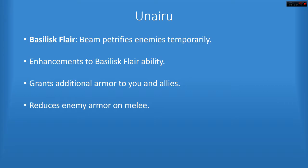The active ability is the skill in use. For example, your ability for this one is Basilisk Flare — you have a beam that petrifies enemies, and maybe there's some kind of ability that makes your enemies explode. That would be an active ability. Something passive would be like an ability that grants you and your allies an additional 20% armor, or something that runs for the rest of the game to reduce enemy armor on melee.